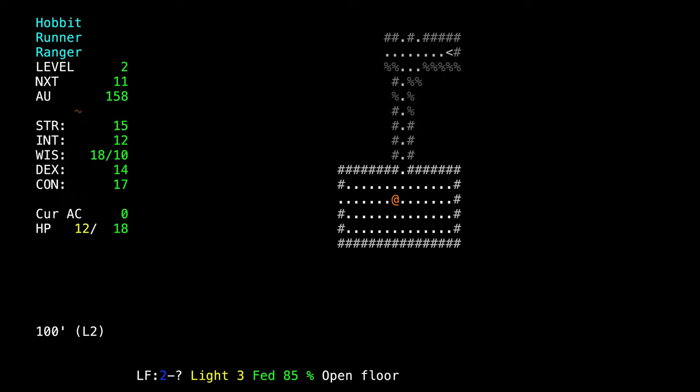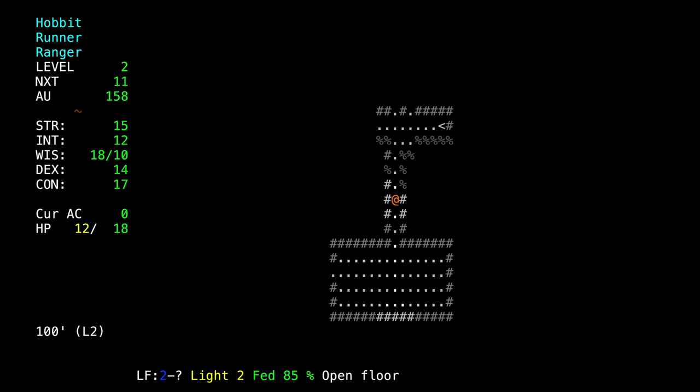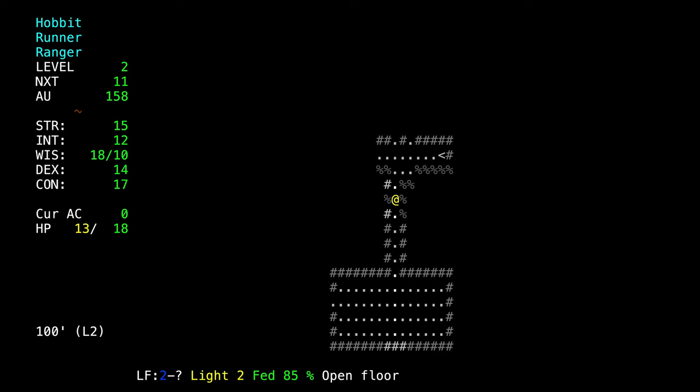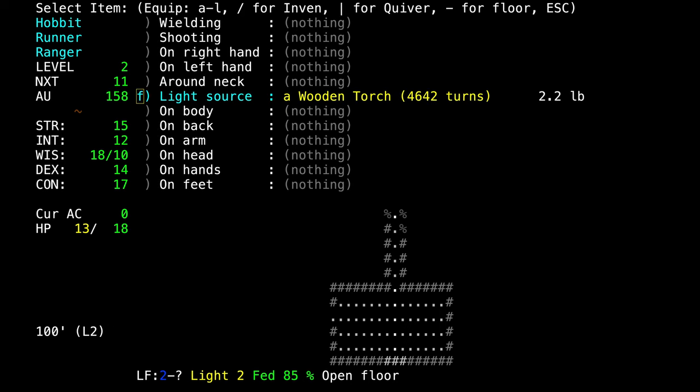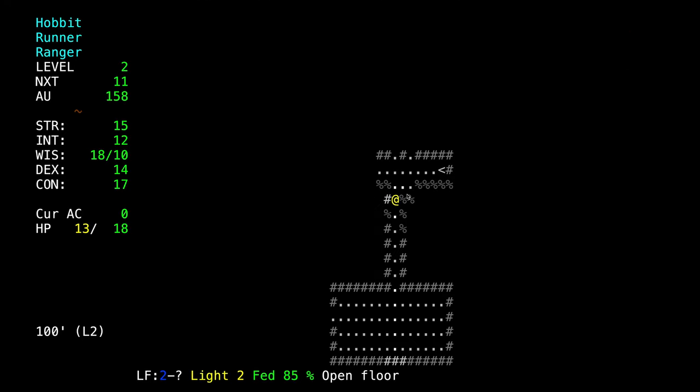Why didn't I run after him when he ran away? If I run after him while he's running away and I'm trying to catch up, at some point he's going to decide he wants to return to the fight. Because I'm wielding a torch, I only have intensity 2 light — I only see one square in front of me. So what would happen is he would return, I would run into him, and then he would start pummeling me.